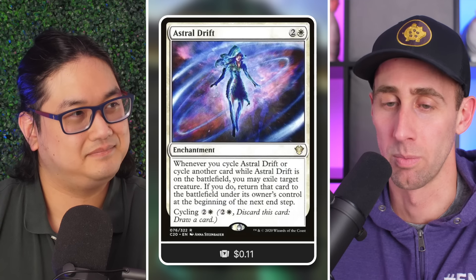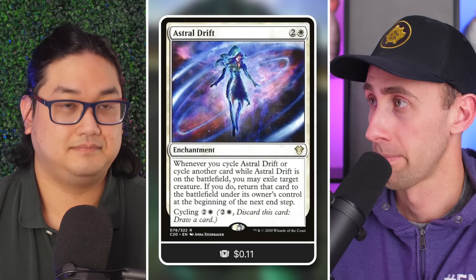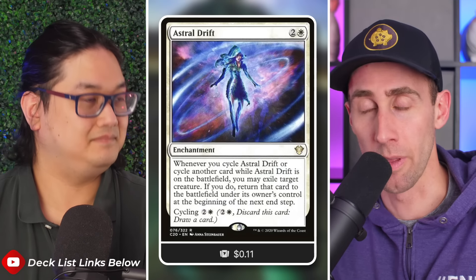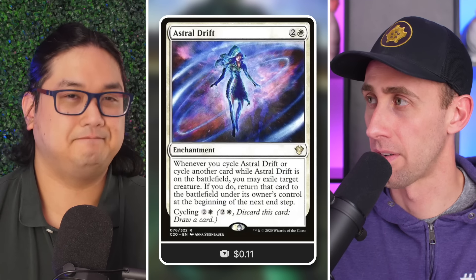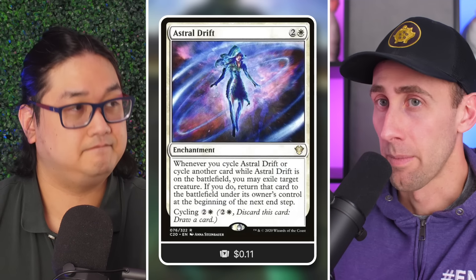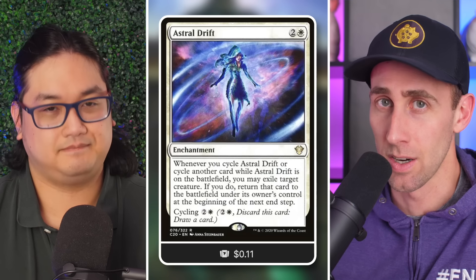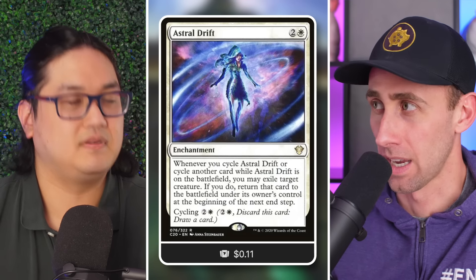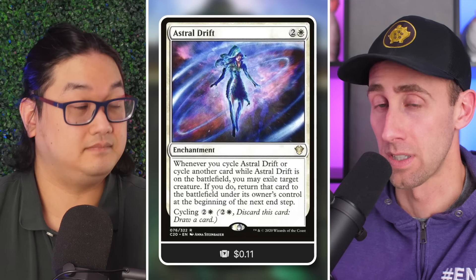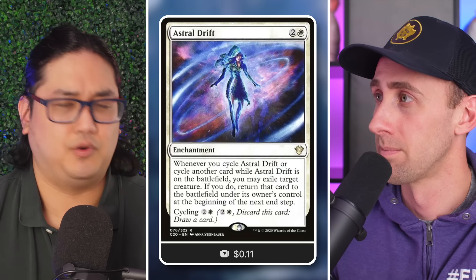One thing I like to mention when players ask how they can compete against friends with a much higher budget — they'll point to cards like Smothering Tithe or Rhystic Study. The way I say you can compete is to focus on synergy. They may go for more efficient individual cards, but once you've got your value engine set up with the cycling deck, you can do more than what Rhystic Study can do on its own.